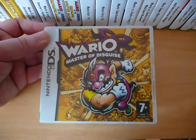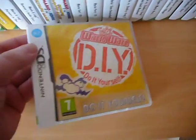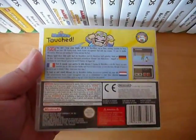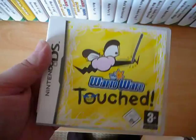Then we have the Wario games — three of them. Wario Master of Disguise is a Wario platformer where you have to use different disguises to get to different areas. I really liked Wario World on the GameCube. Then we have the two WarioWare games for the DS: WarioWare DIY — Do It Yourself — where they make you create your own game. And the other one is WarioWare Touched, which is actually the older game, but one of the very first games I got back in the day.